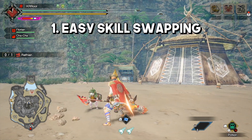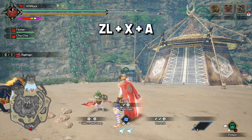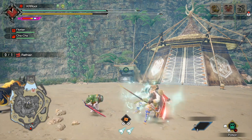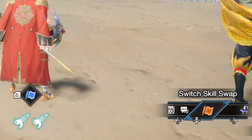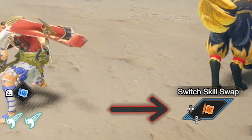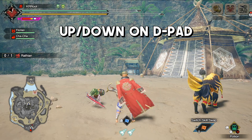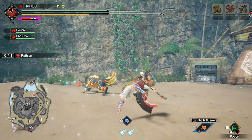My first tip is to do with switch skills. You may be familiar with the ZL plus X plus A combination of buttons to swap between scrolls. However, what you may not know is that you can actually swap scrolls via the D-pad menu. From the default position on the D-pad menu, just press left on the D-pad and you will notice the flag icon for the scrolls becomes available. From here, you can simply press up or down on the D-pad to switch between scrolls. Personally, I find this far less cumbersome than the three-button combo, but mess around with it and see what works for you.